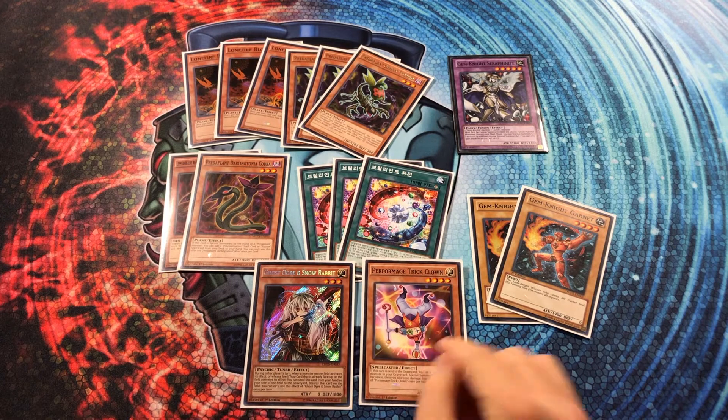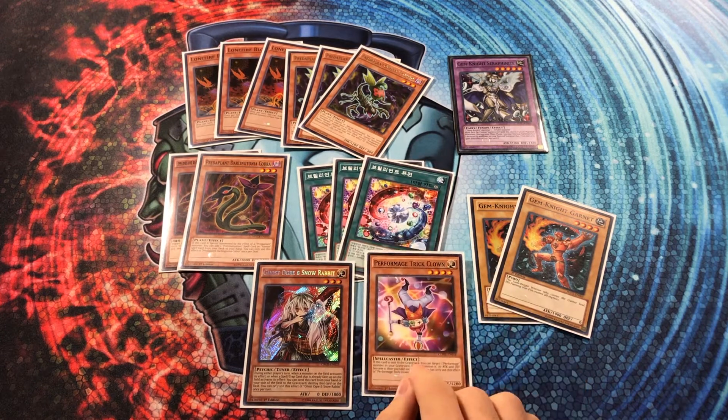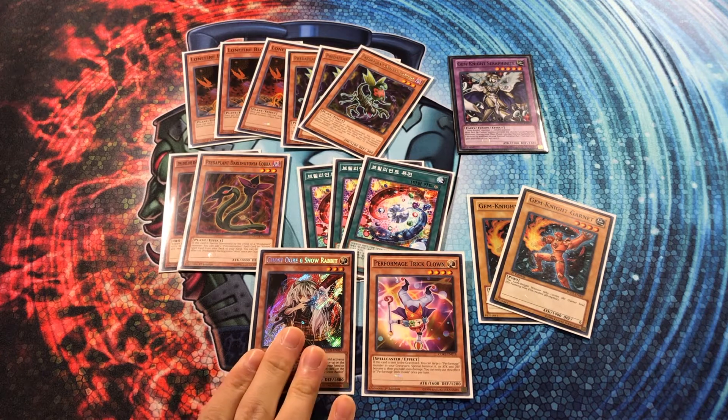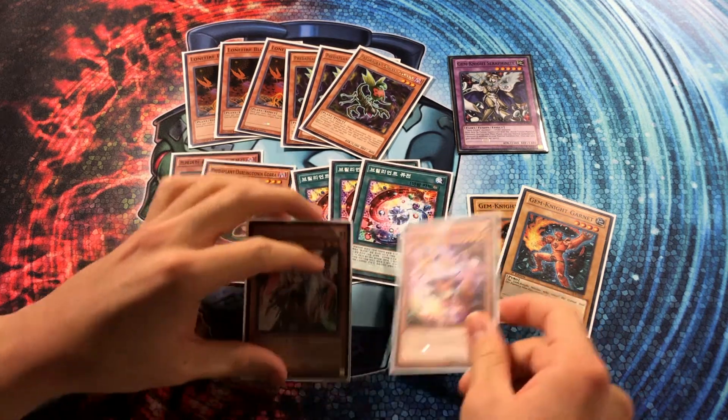Trick Clown's pretty standard — if it hits the grave, you get to summon it with zero attack and take a thousand damage. Usually that's comboed with Heroic Challenger Thousand Blades, but in this deck, nine times out of ten you're going for Ghost Ogre and Snow Rabbit, because it's a psychic monster you'll be able to access from your graveyard with your floater monsters. Ghost Ogre is a hand trap, but it's a psychic hand trap that also has the ability to use its effect on the field. So you can revive it after sending it with Brilliant Fusion and then hinder your opponent.